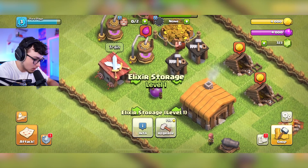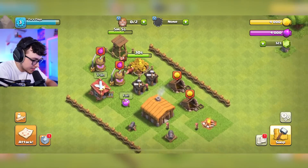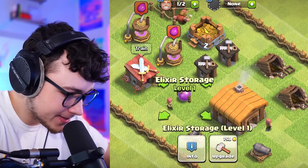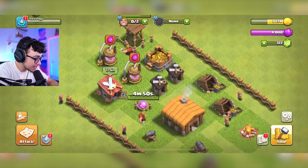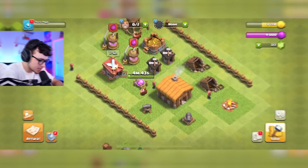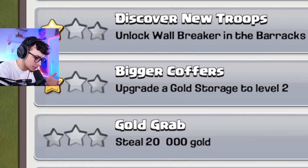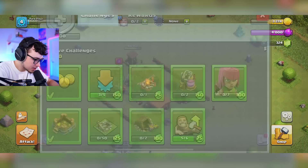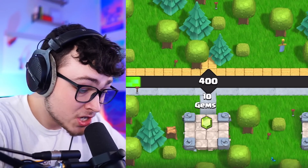Our elixir is full and we're probably going to be upgrading that as soon as our gold storage is finished — only 40 seconds left. I'm going to speed that up. Now let's upgrade this elixir storage — that's going to take another five minutes, and we have five minutes on our archer tower too. I also want to get this cannon upgraded for extra protection. We got an alert: upgrade a gold source to level two gets us 2 gems. We've completed two challenges — we're close to 10 gems total.